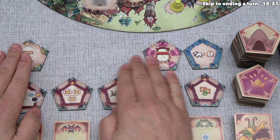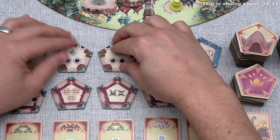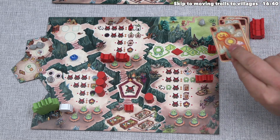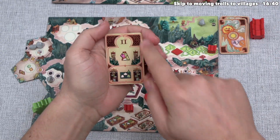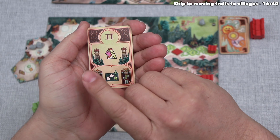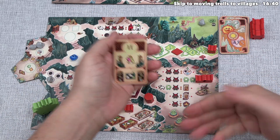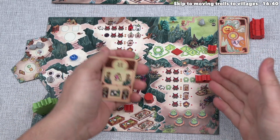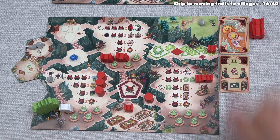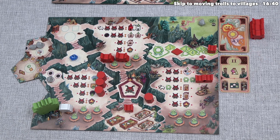That activation is over, so we refill the markets — the cave tile market needs two more tiles. Our turn is coming to a close. The final thing we always do is draw the top card from our stack and consider the implications as our opponents take their turn. We can see next turn the king will be in the troll power section for one extra action point, and a princess will be placed on the board.